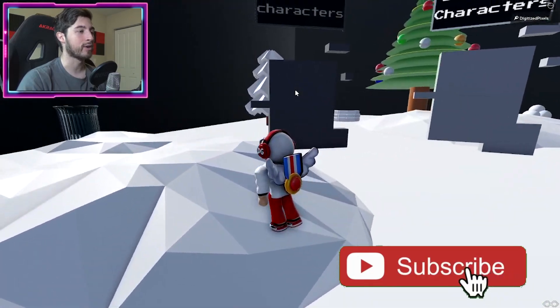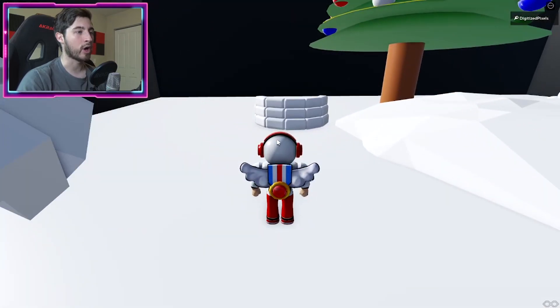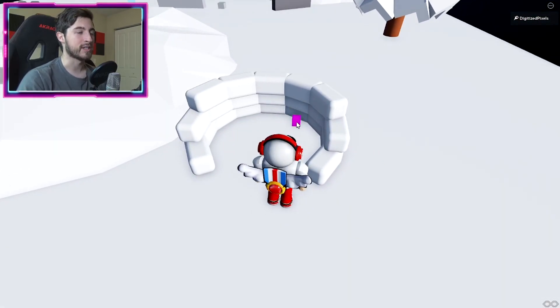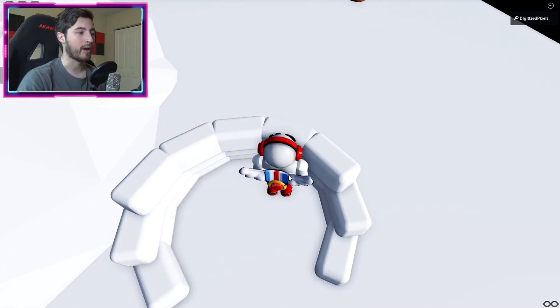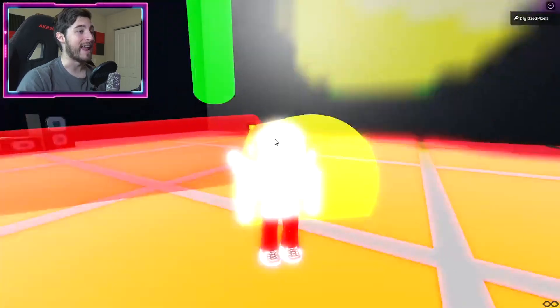Once you've done that, go to the side here — you can run. You're gonna go behind this igloo or snow wall, and you're gonna see this rainbow cube. Step on it, or wiggle your way onto it, and now you're in.